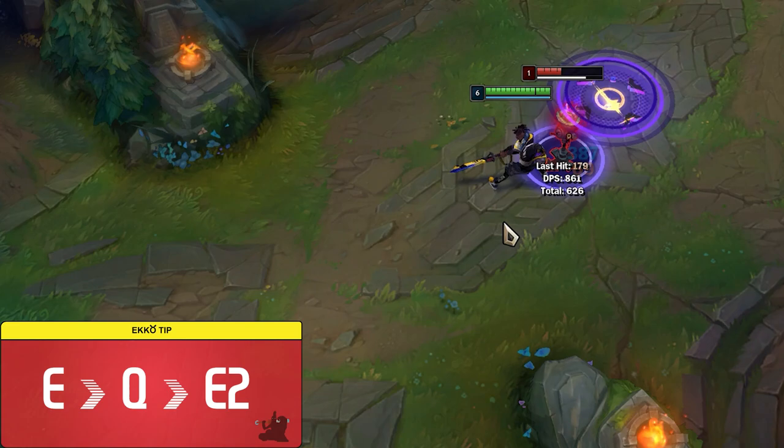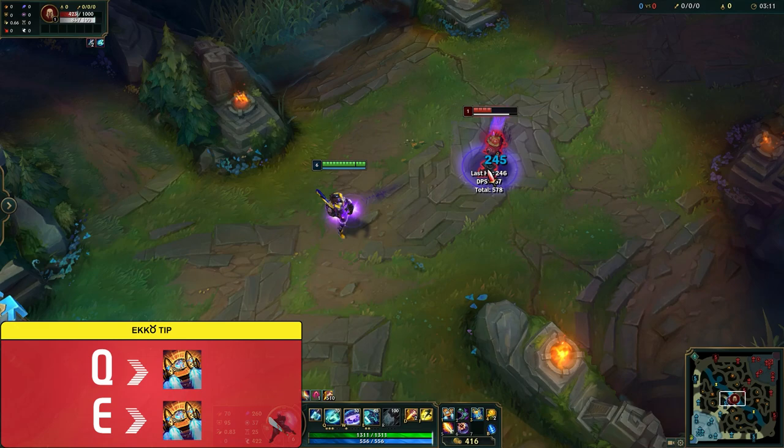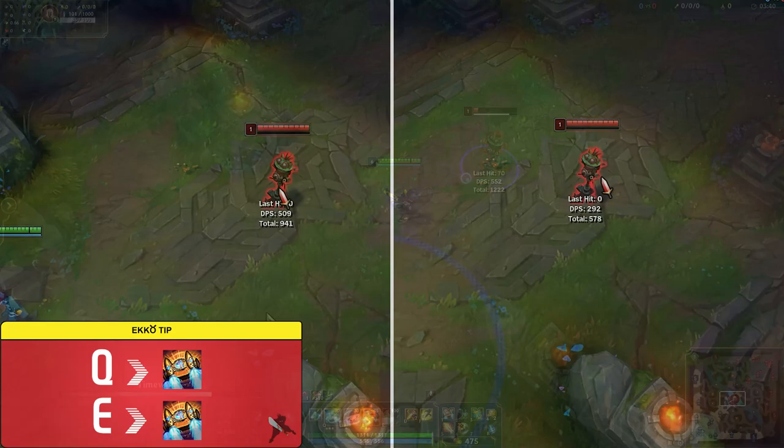Next we'll talk about Q Rocket Belt and E Rocket Belt — this simply means pressing your E or Q before using your Rocket Belt. It's very simple yet effective. You'd be surprised how many times people get caught off guard by the double gap closer and they end up panic flashing, and you follow right after them.